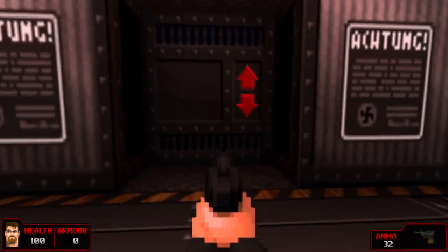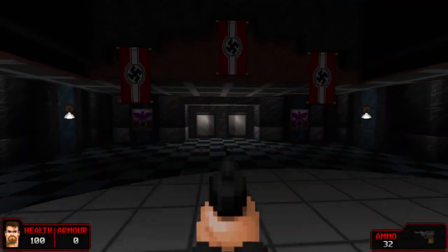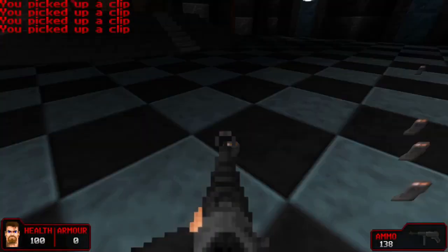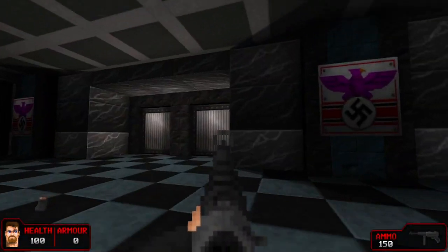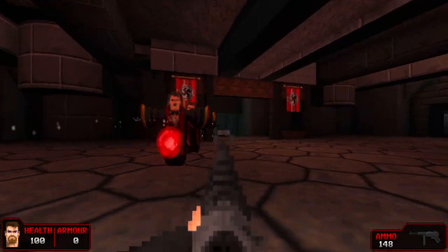The fake Hitlers also make an appearance during the prologue level, which is planned to be a reimagining of the mech-Hitler boss battle from Wolfenstein 3D. He's not spawnable in this current build since he's undergoing some tweaking and balancing.